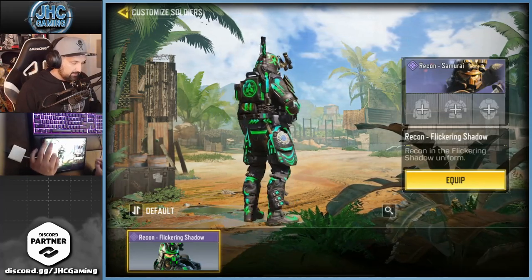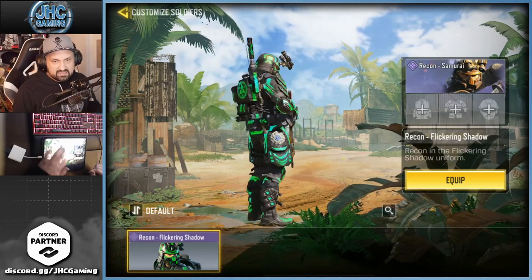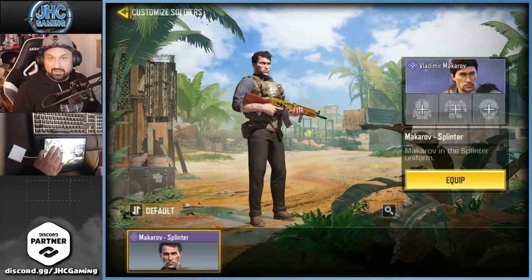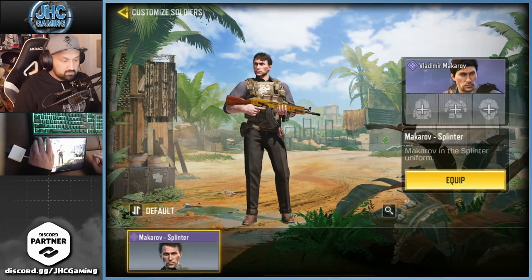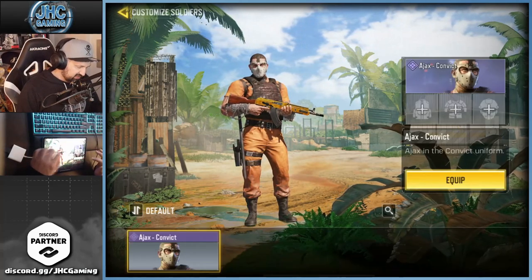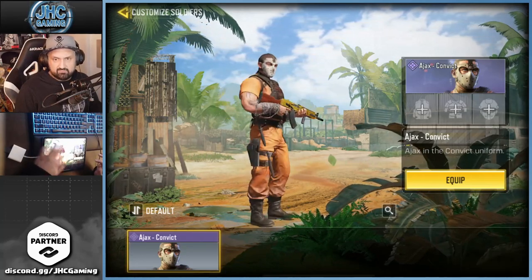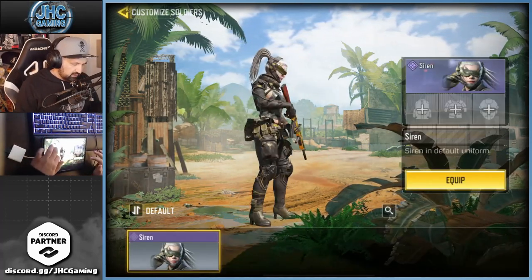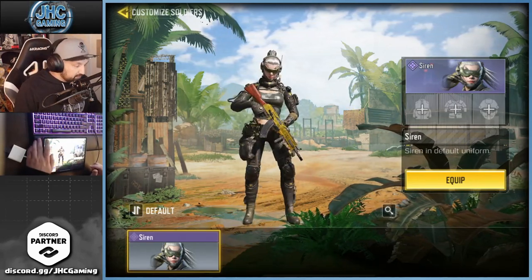Recon Samurai was in a glowing crate with a glowing sniper for the Going Dark season — not really my favorite. Makarov — I didn't buy the OG, it was in a bundle after being in a crate. I didn't buy that one because this one's from the season pass and they're pretty much the same, very similar. Ajax Convict from a lucky draw — it's the only one right now available.